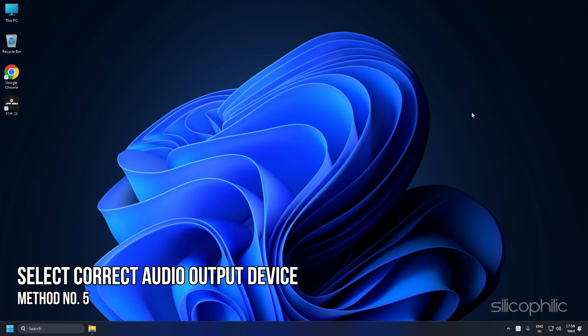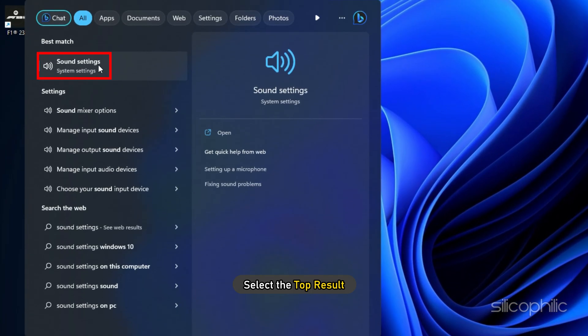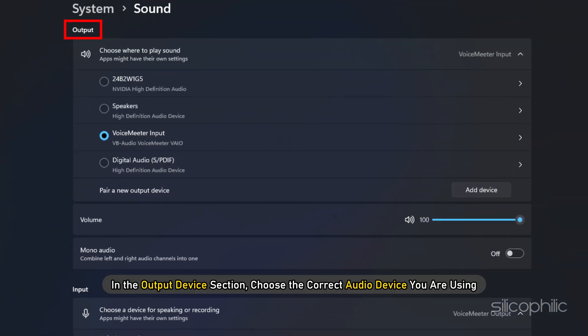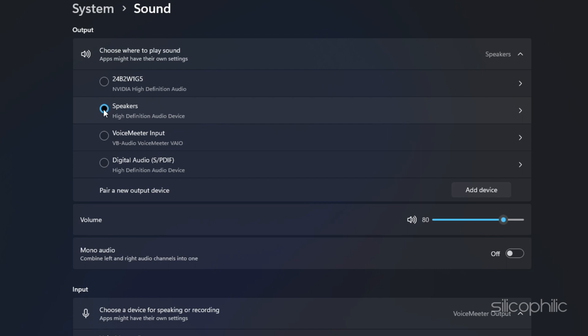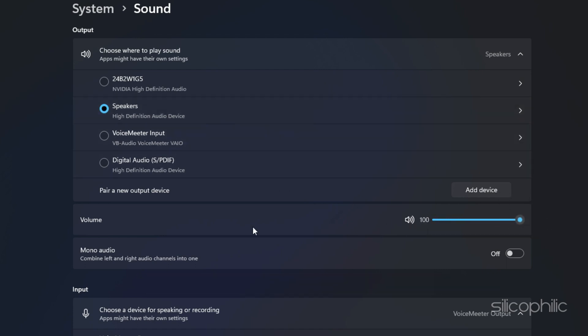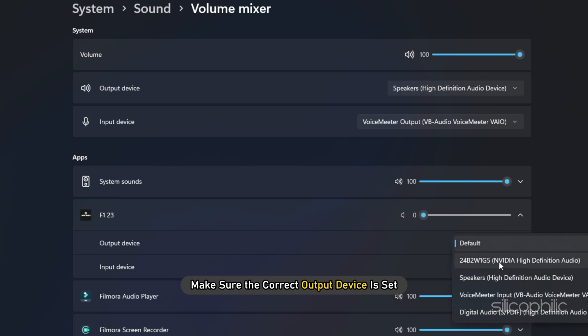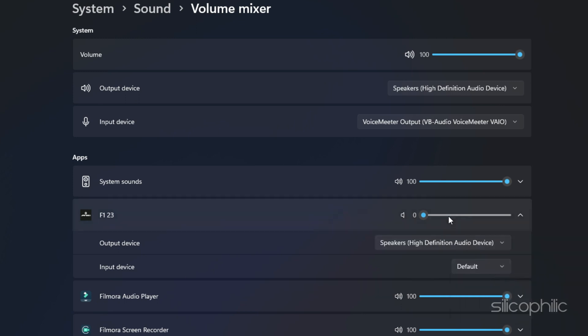Method 5: If there is no audio, make sure you have selected the correct output audio device. Type Sound Settings in the Windows search bar and select the top result. In the Output Device section, choose the correct audio device you are using, and make sure the master volume slider is all the way to the right. Next, click on Volume Mixer, expand F1 23, and make sure the correct output device is set and the volume slider is all the way to the right.